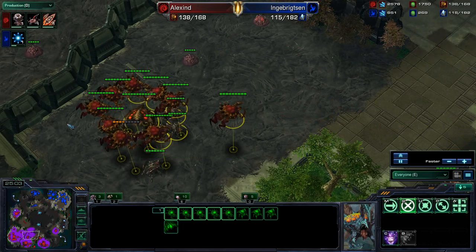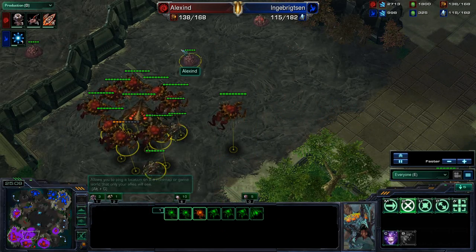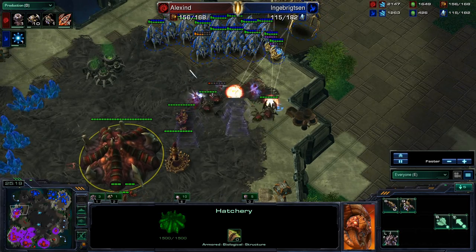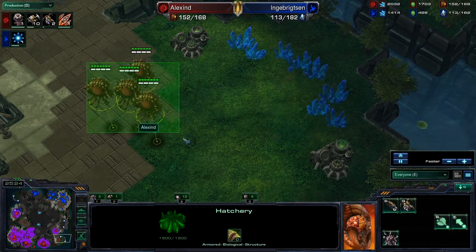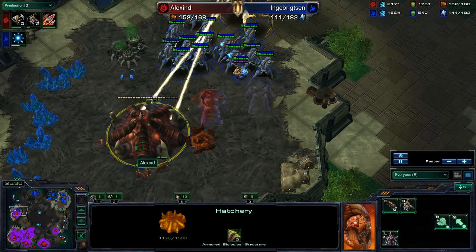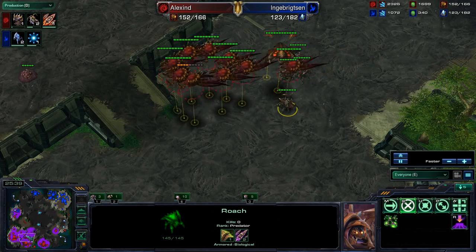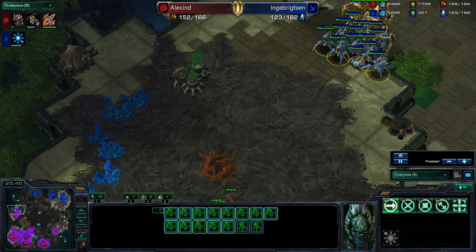Counter attacks are always a huge thing you can do when there is a Protoss ball as a Zerg player, especially when they have Colossus grouped up. If all of your units are over there trying to attack it, you are going to be in a lot of trouble. But if you can bring units in from the top, you are going to be able to do some damage. Alex looks like he is going to be losing his fourth though, as all of his units are in these dropships going up to the main. You have to love the drop play, but he does not have enough to defend this Protoss ball back home right now.